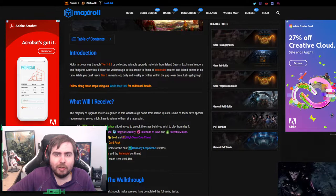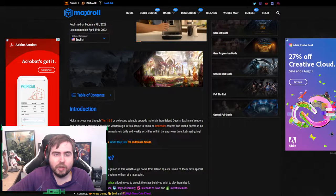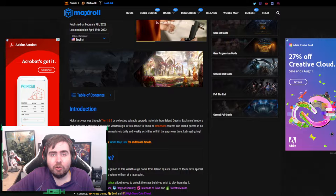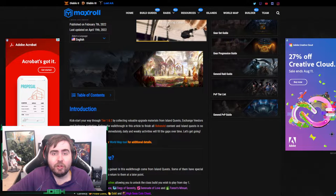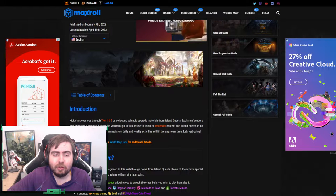Another way to get Honing mats is called the Speedrunner Tier 3 guide, which I'm using from Maxroll. Maxroll is a very notable site — I'm not sponsored by them at all — but it's a great site where you can get a lot of information. So if you get stuck on anything in this video, you can go straight to Maxroll and it probably has what you need.